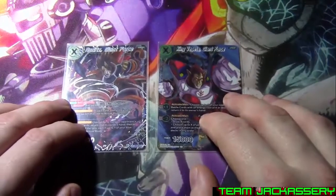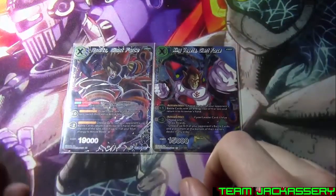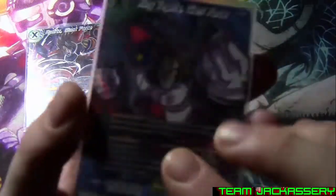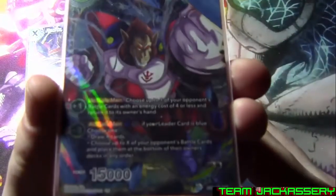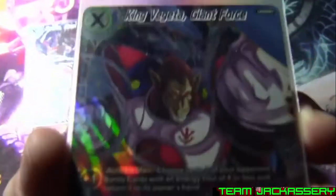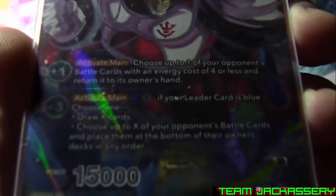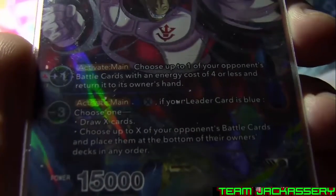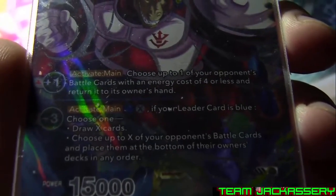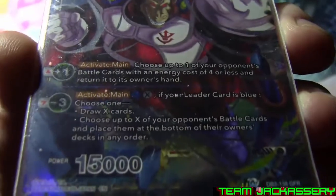Now onto the deck. I run two Unisons — I don't run any more than that. One King Vegeta Giant Force and one Radets Giant Force. We'll look at the King Vegeta because he is the better one. I hope to get more of these — maybe put four in the deck because it's so good. He has a cost of two specific blue to play as a Unison. Plus one active main: choose one of your opponent's battle cards with energy costs of four or less and return it to the owner's hand. That's a pretty good balance for giving him one counter.